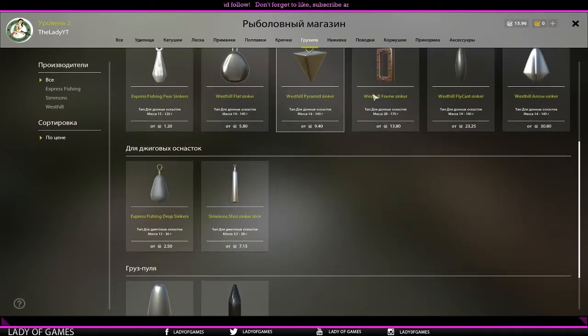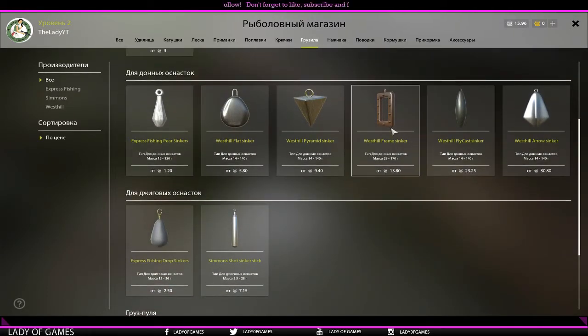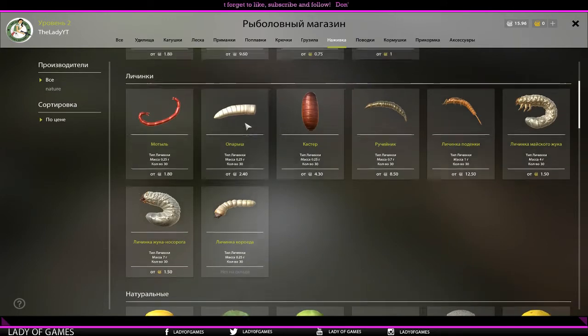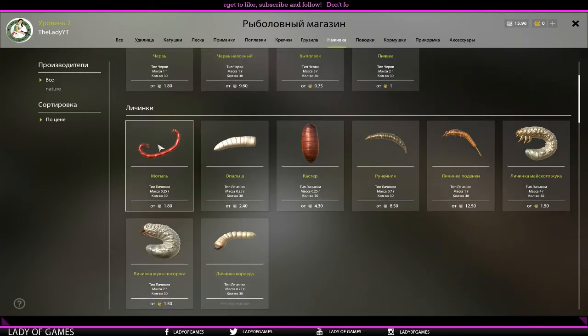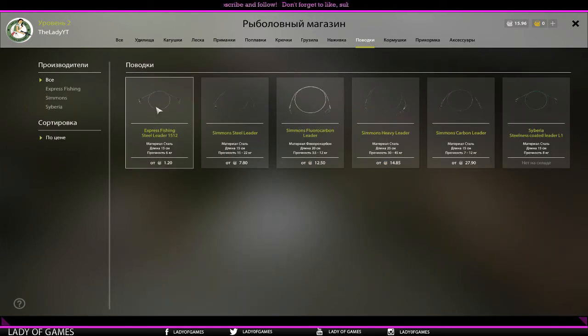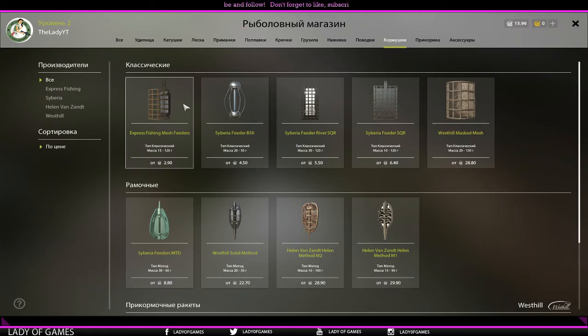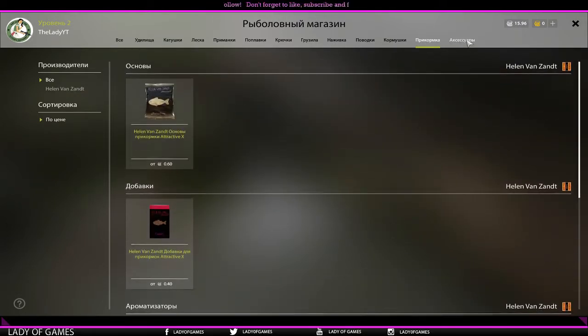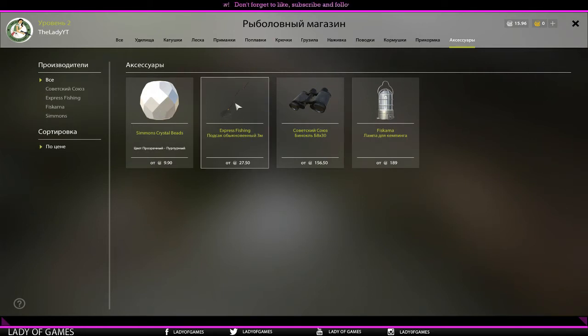There are also trebles, jigs, and jig heads, but they cost quite a lot. Here we've got mini sinkers, and some other types of floats or sinkers — pear, west hill, pyramid, frame, drop shots, and bullets. Over here we've got bait — maggots, which I like to fish with, and blood worms. Blood worms are pretty good for catching frogs. I'll not buy those until level three when we have a better chance and a bit more money. Also steel leaders, feeders, method feeders, and ground bait.